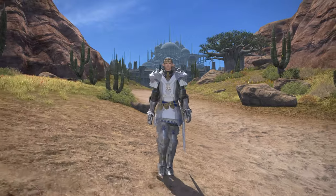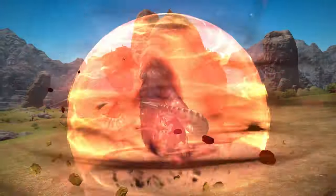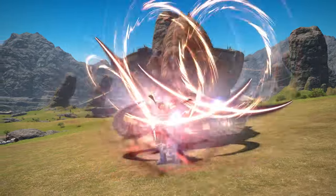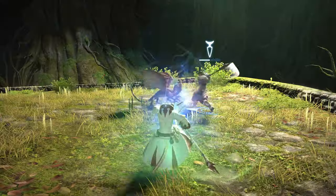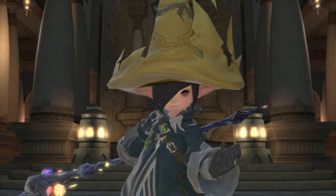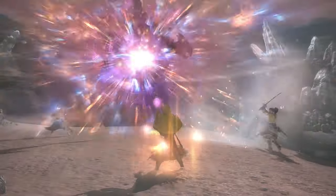Gladiators become Paladins, giving them some nice healing and support skills while they swing their sword. Marauders become Warriors — hulking brutes with massive axes and support skills that allow them to boost their strength even further to dish out some serious damage. Get your Conjurer to level 30 and they'll become a White Mage with an array of healing skills to patch up your friends in a variety of ways. A Thaumaturge will become a Black Mage with a bunch of destructive, explosive magic at their disposal.